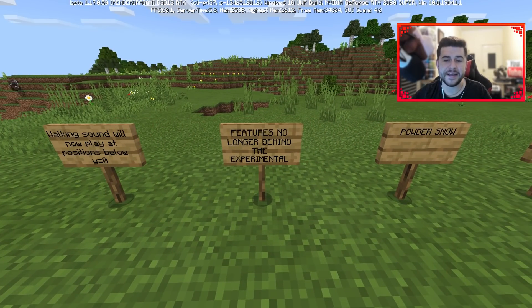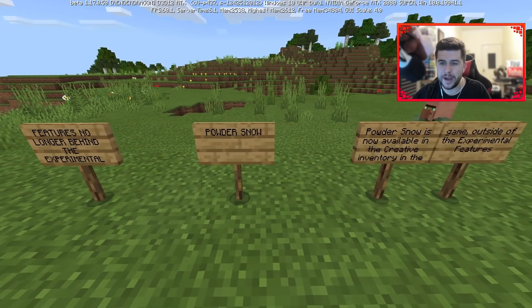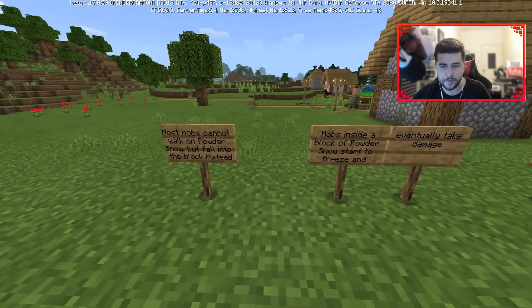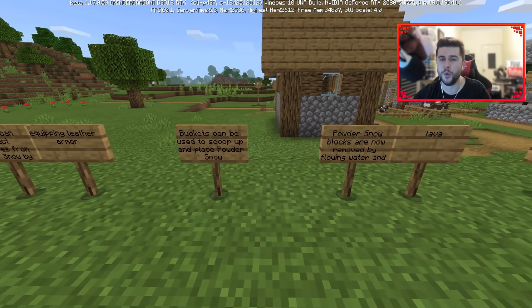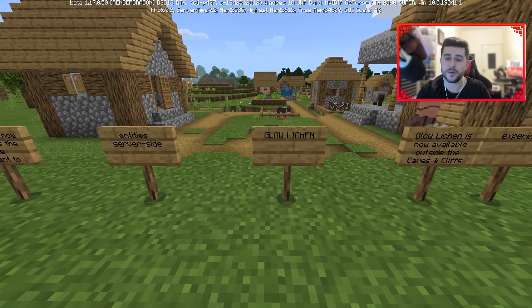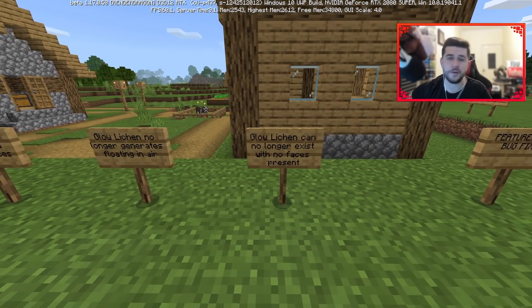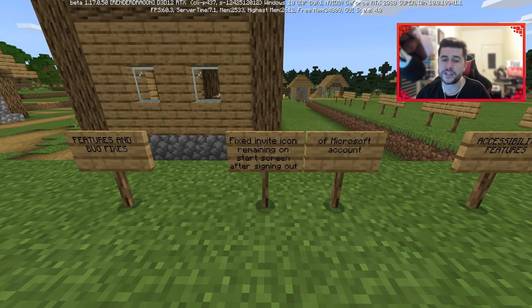Features no longer behind the experimental toggles — these are now naturally in your game and Minecraft classes them as complete. Powdered snow is now available in the creative inventory outside of experimental features. Players can't walk across it, foxes can walk across it, and most mobs will fall in and freeze. Glow lichen is also now available outside of experiments.